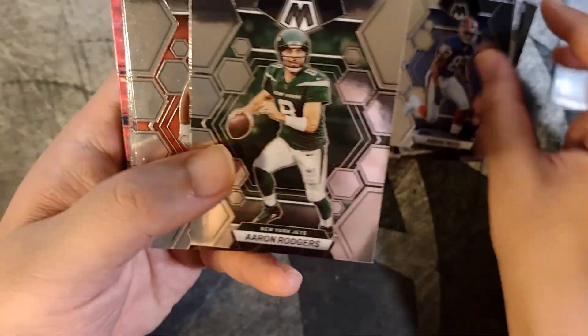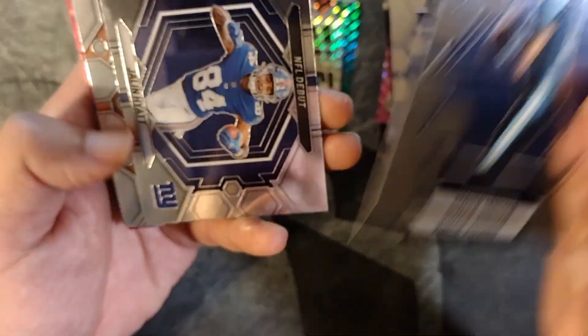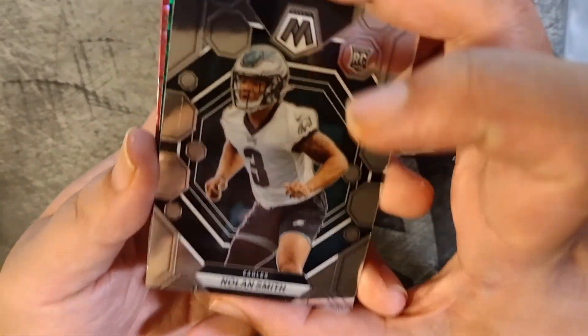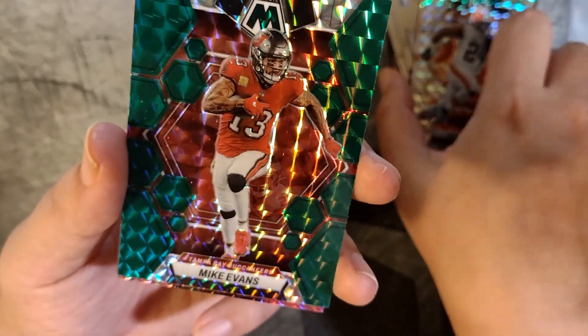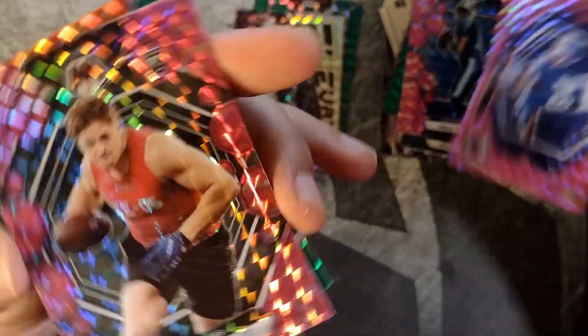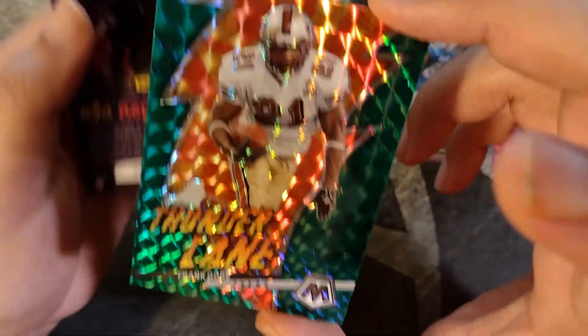Andre Reed, Aaron Rogers, Chris Jones, Cam Akers, Vince Young, Jalen Hyatt, Cedric Tillman — alright rookies — Nolan Smith. I got two rookies I guess with Cedric Tillman there. Nick Chubb, Mike Evans, pink mosaics, Vince Young again, Jalen Hyatt again, Tucker Craft, Mike Williams, and oh — that's a cool Frank Gore, I'll give that to my Niners friend.